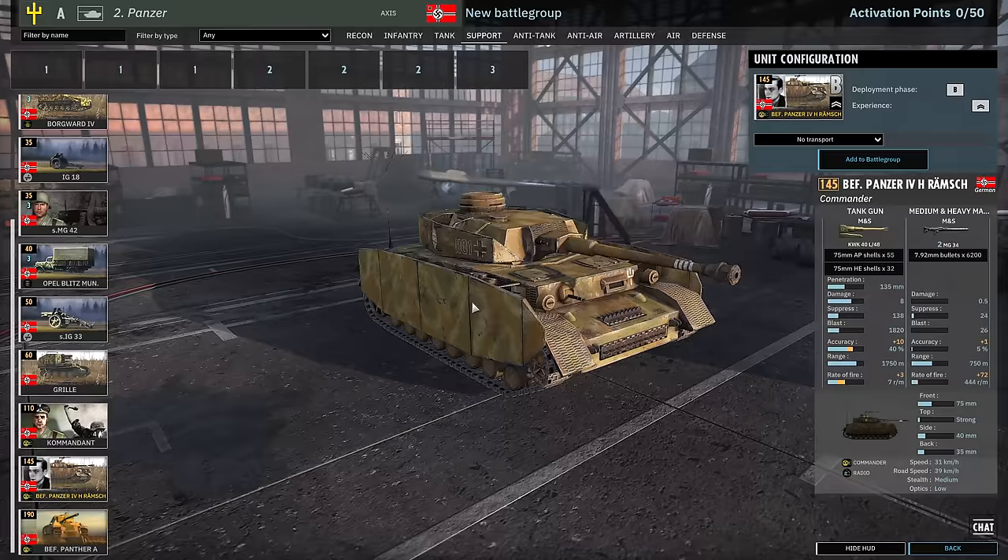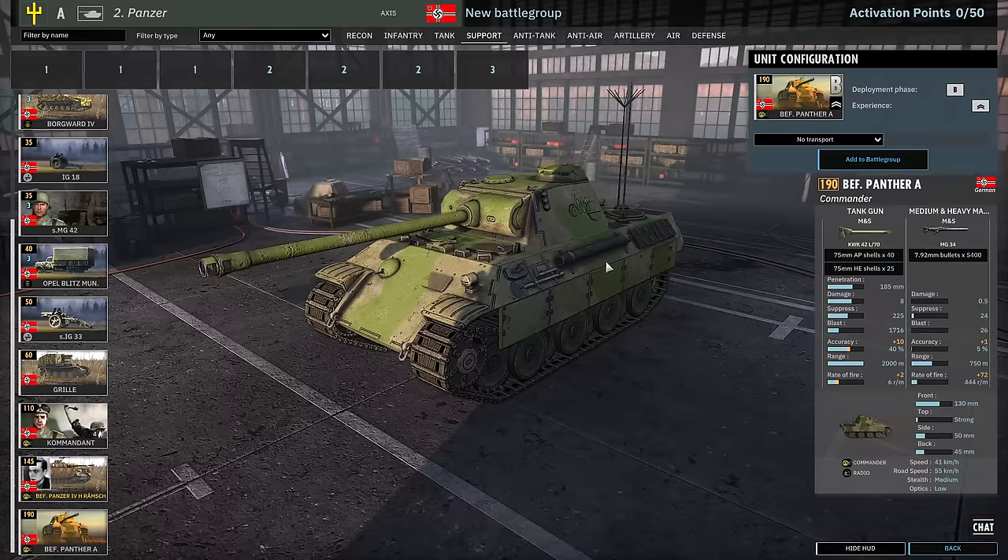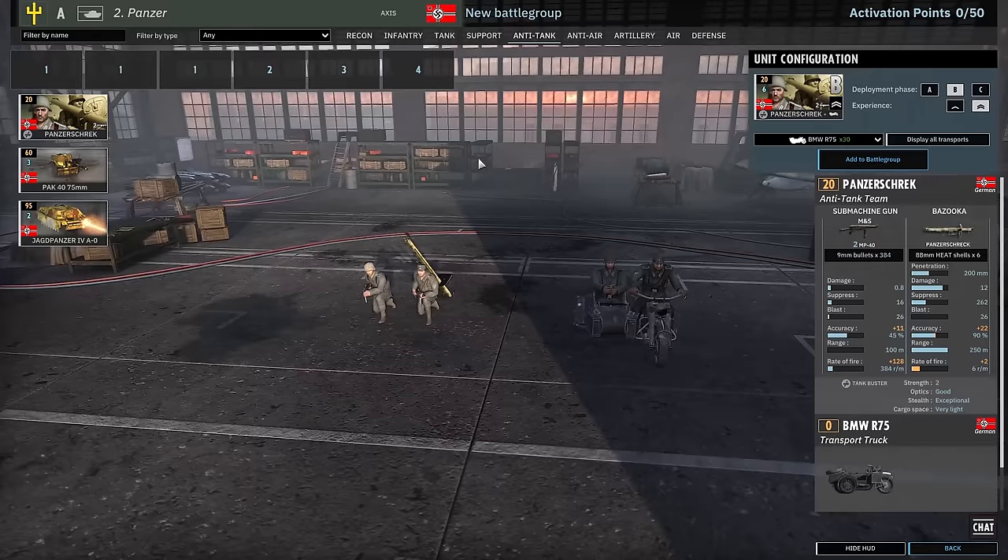8 available in B and 12 in C for the Grille. Kommandant as a leader. Rommel as an ace commander. And then we have the Panther as a commander.